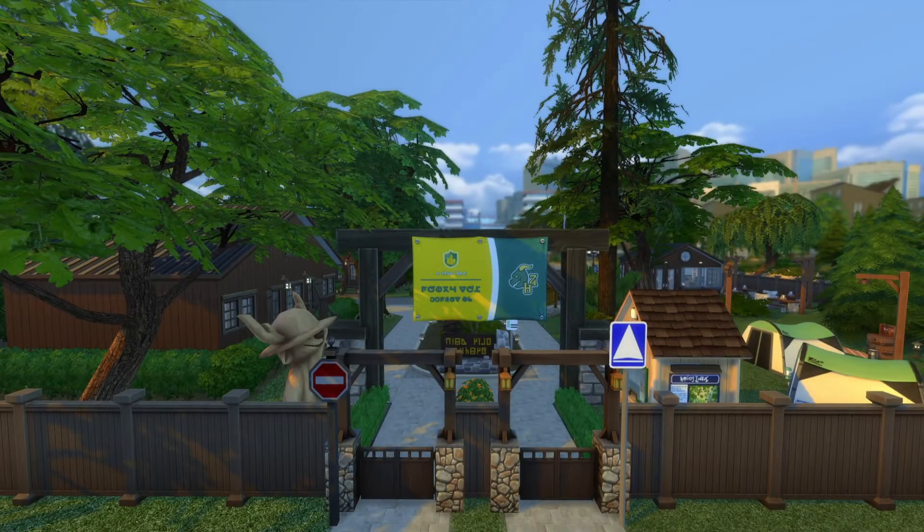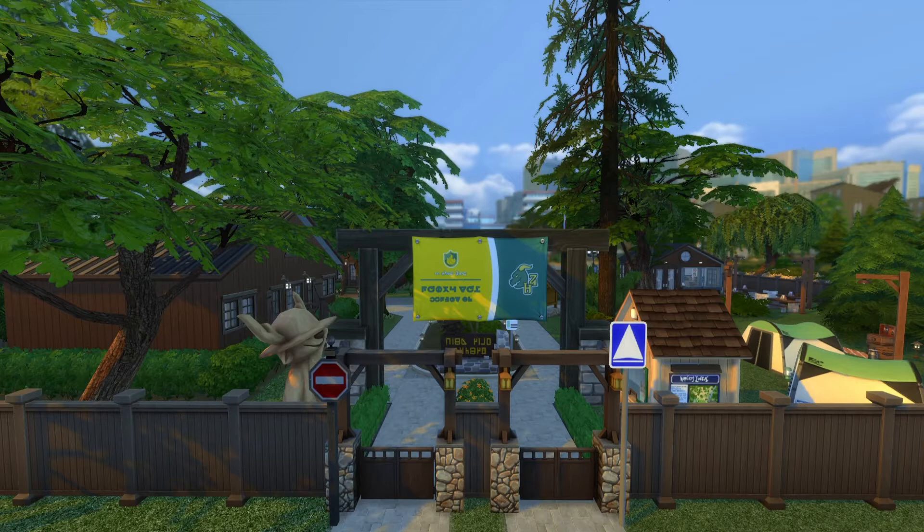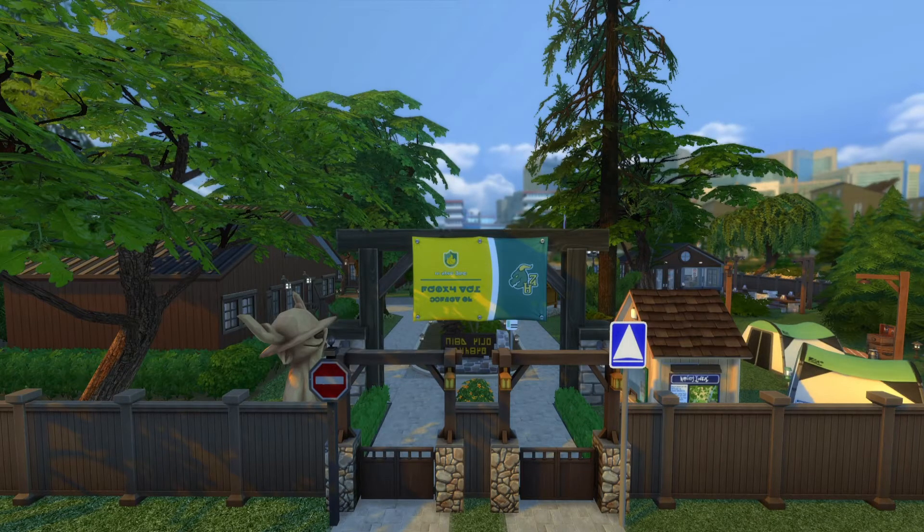Hey lovies, Tasha Monet Sims here with another video. Today I'll be giving you a tour of a shell challenge I completed about two weeks ago for Sorus Sims on the gallery or Sorus on Twitch — I'll have her info linked below. Her shell challenge this month was four different boxes of different shapes where you couldn't adjust the size or remove walls, but you could move them around the lot. I decided to keep them separated and created a summer camp. Welcome to Llama Lagoon Summer Camp on the Newcrest Average Acres lot. It is CC free and you can download it on the gallery.